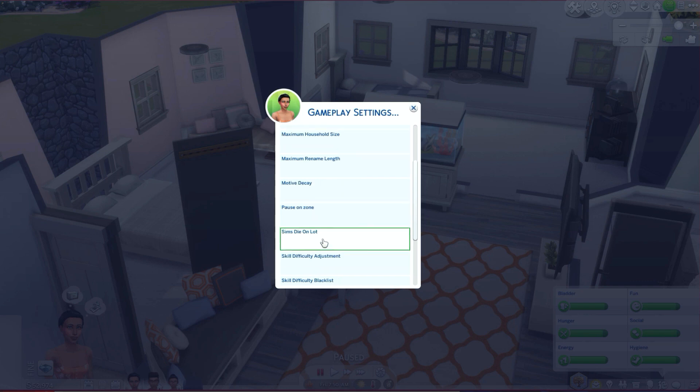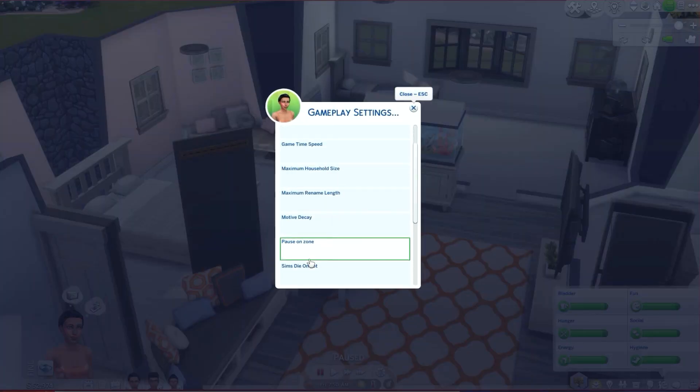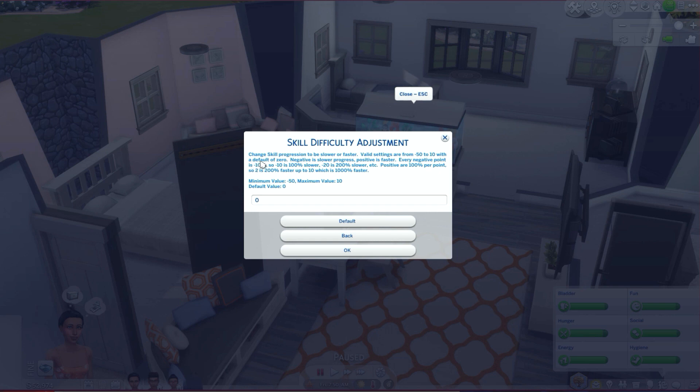Pause on zone — I don't use that. Sims die on lot — I don't use that either, but basically if enabled, sims will only die if they are on the lot; if they're wandering the streets they'll just turn to ghosts. You can use that at your own discretion. A lot of my sims don't die so I don't really deal with that.